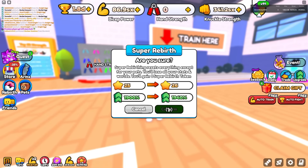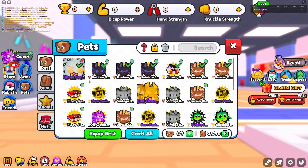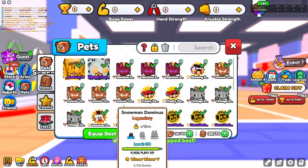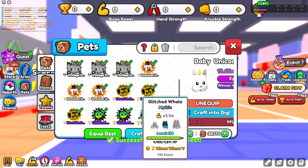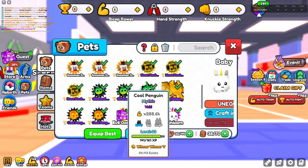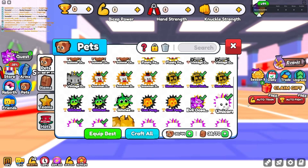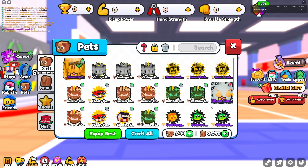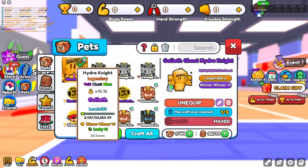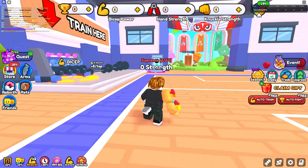Alright boys, we're back on the bacon account. Now we're gonna do a super rebirth — this is gonna be the 26th super rebirth on the account. Then I need to unequip all these pets. The game is really making me unequip every single one. Alright, got it all unequipped. The only pet I have equipped now is this Hydra Knight with 15.1 billion stats — pretty W guys.